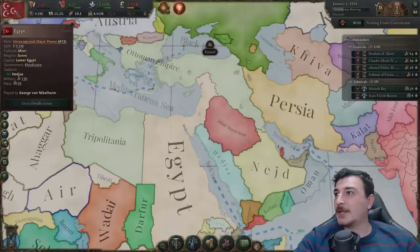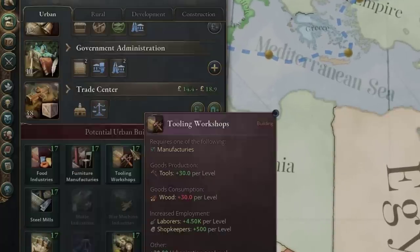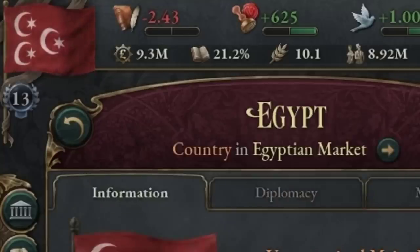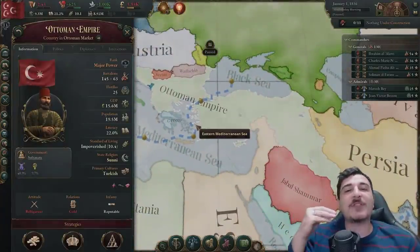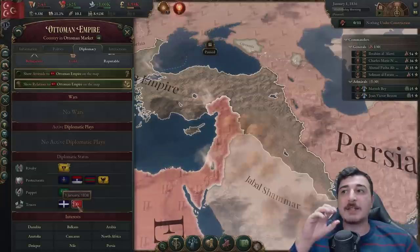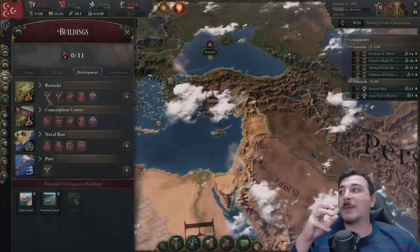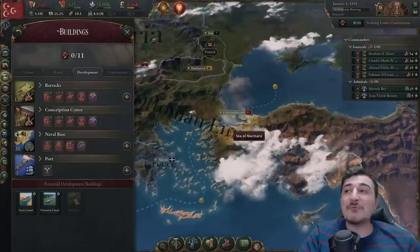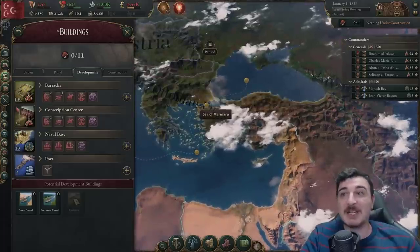The Egyptians start with a pretty frail economy — we only have nine million GDP. That being said, we have a little below what the Ottomans have, and that's exactly why we're going to attack them. In two years we'll be ready, and the great part is that we have better units. We have line infantry and mobile artillery, while the Ottomans start with irregular units, so it should be fairly easy to destroy them early on.